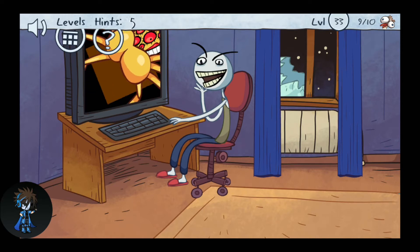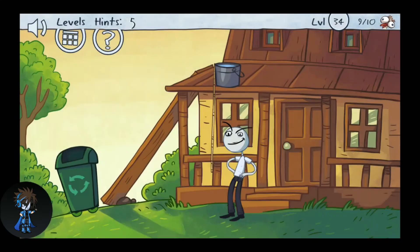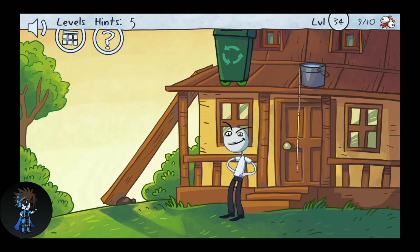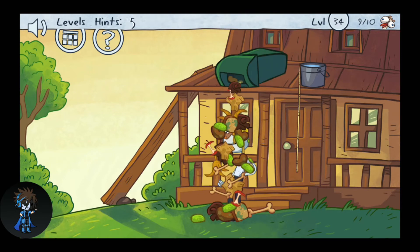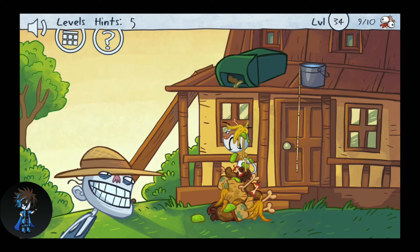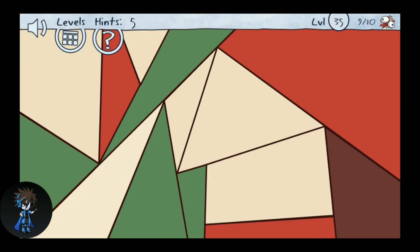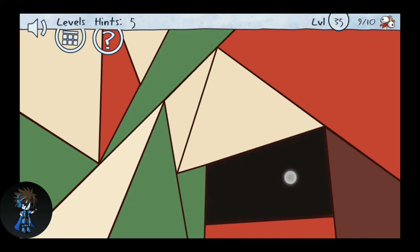Now that's done, let's move to the next level. Over here you have to swipe the bucket, then click on the bin and then click on the guy. Let's move to the next level — over here you have to keep clicking on this part for a long time and click on it again.